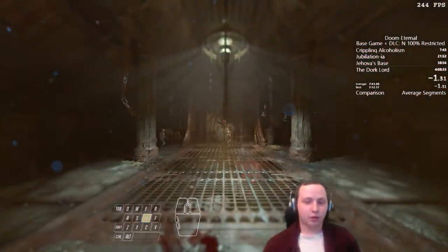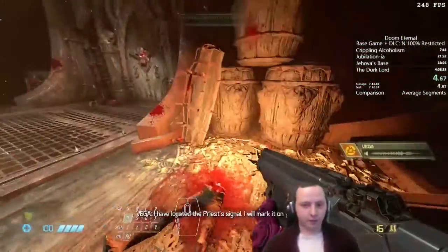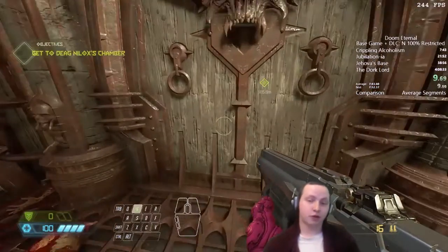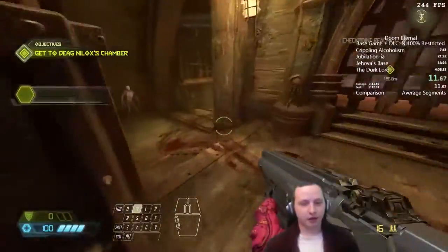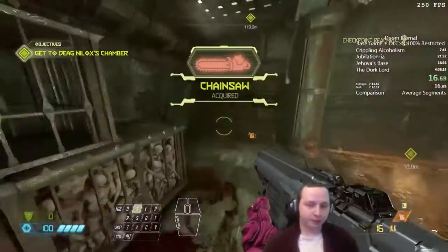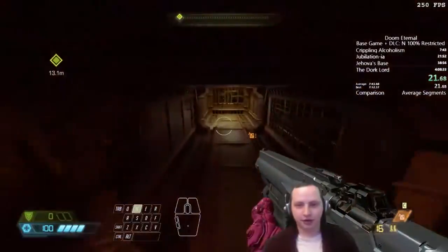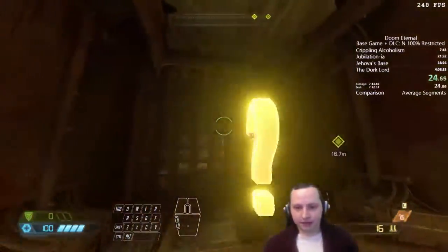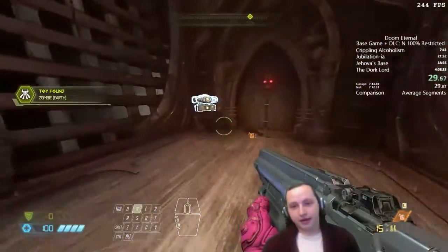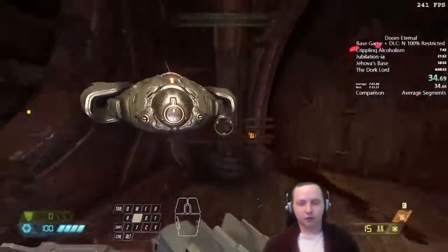The game begins where we just start in the middle of action with a shotgun and a few zombies. The category is Nightmare — the highest difficulty. Normally we'd run Ultra Nightmare, which is permadeath: you die once and the run is over. We don't run that at marathons. 100% means every collectible, every combat encounter, every challenge, and all DLC.